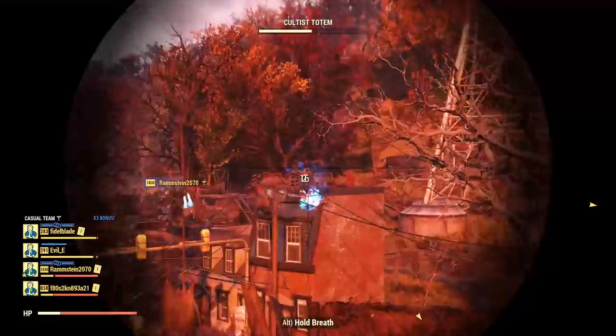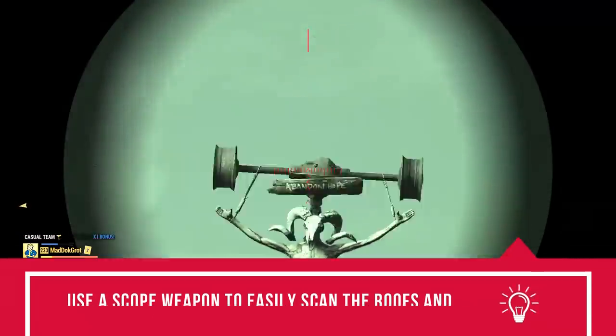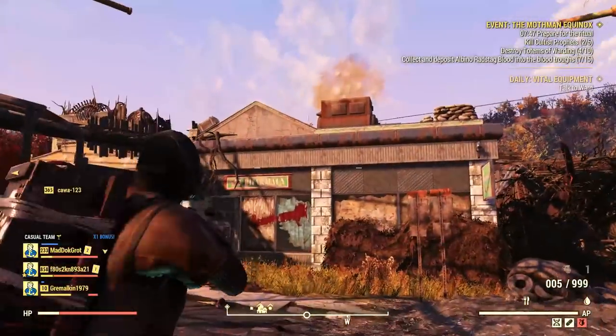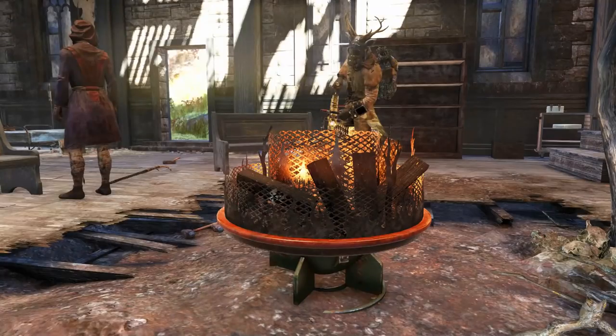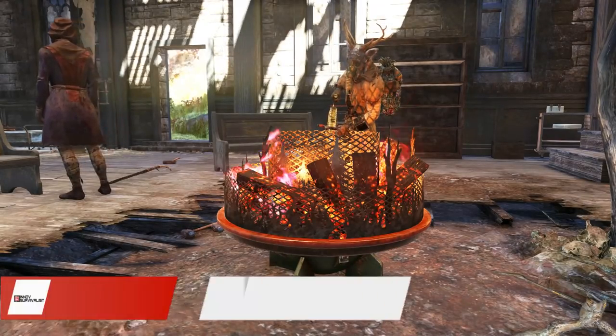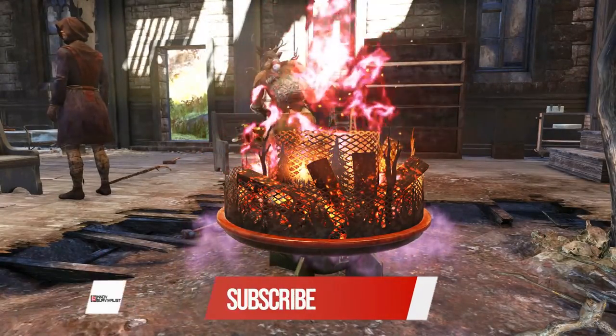The totems can also spawn at the church roof or even at a far-off building in the north. In order to easily do this task, I advise using a scope weapon to scan the area — they are not very easy to spot without a little zoom. Once you are done with the four tasks, you will move to the next stage of the event where you need to light the three pyres.